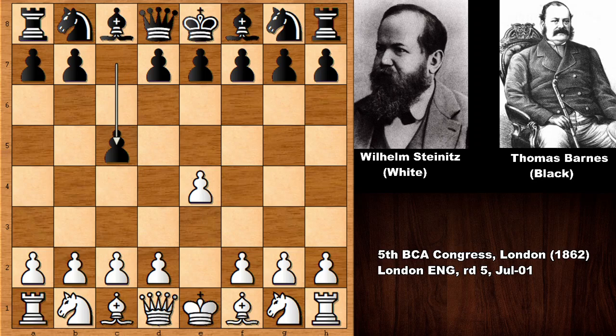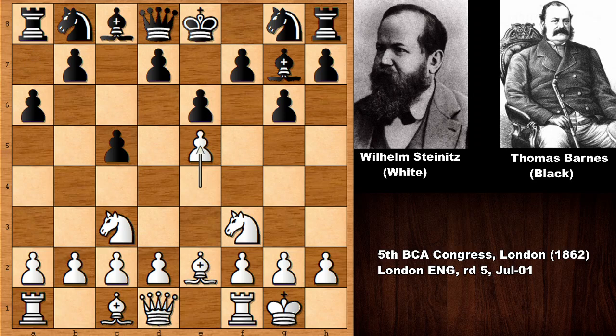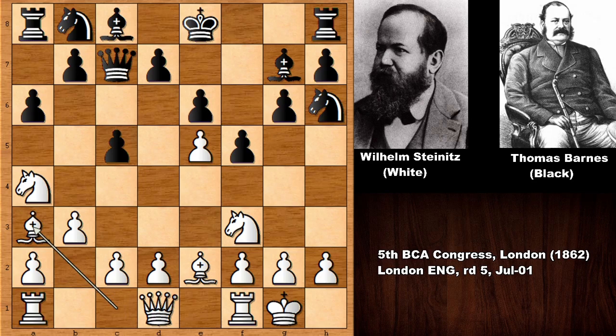Wilhelm Steinitz starts the game with e4, c5 — and we have the Sicilian Defense. Knight to f3, e6, bishop to e2, pushing the pawn and developing the bishop, knight to c3, a6, e5, f5, b3 — not capturing the pawn with en passant — knight to h6, knight to a6, queen to c7, now targeting the pawn once again, bishop goes back for the defense, d4. We can say that Thomas Wilson Barnes didn't play the opening very well.